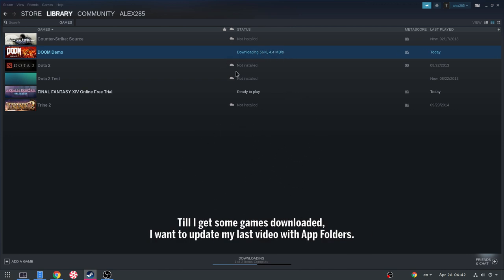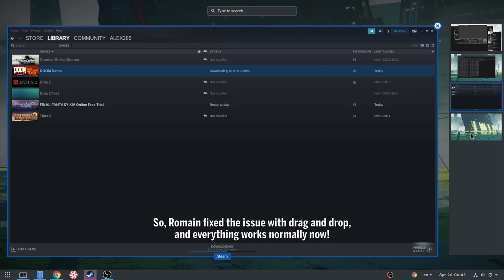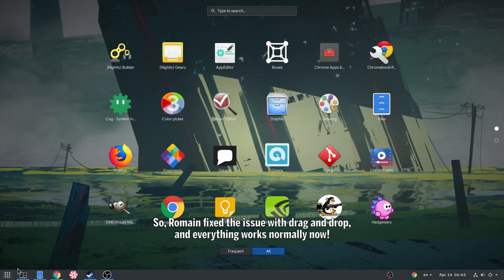Till I get some games downloaded, I want to update my last video with app folders. Roman fixed the issue with drag and drop, and everything works normally now.